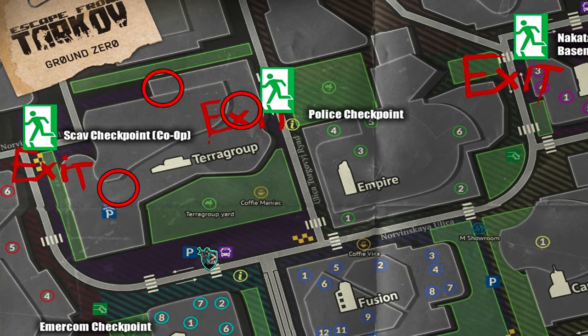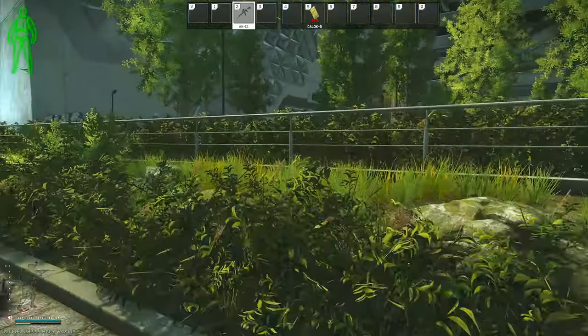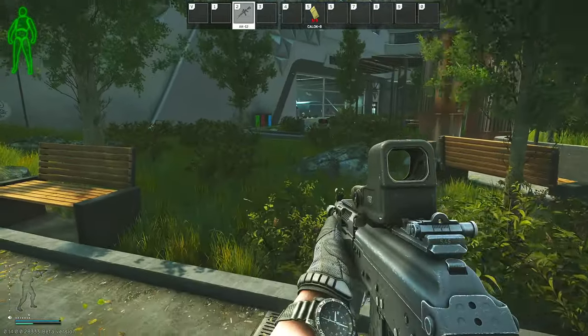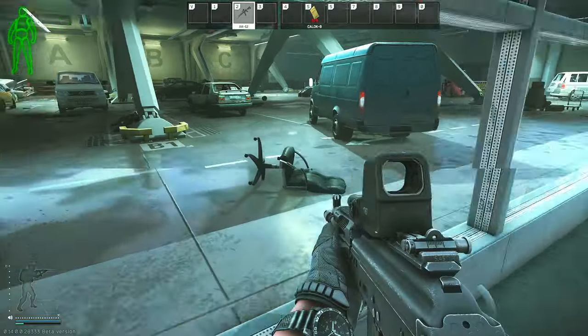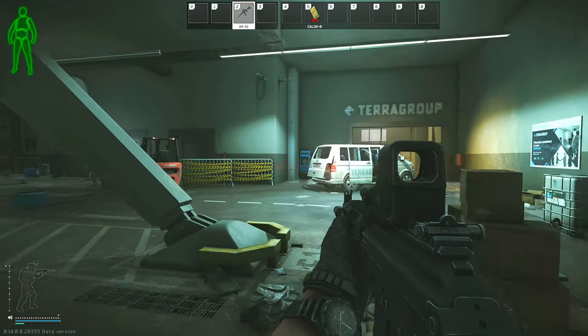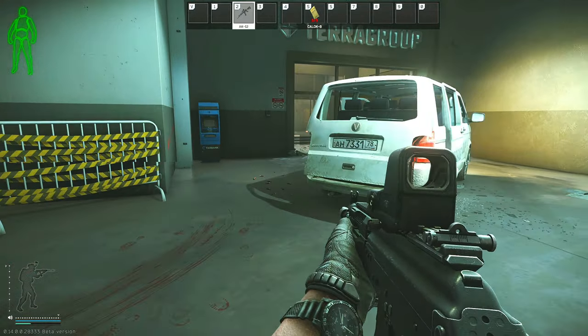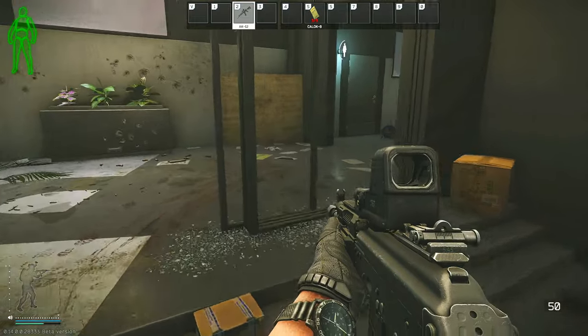Here's a map of Ground Zero. We have to go to the northern part of the map inside the Terra Group complex, and my PMC will be starting just in front of the Terra Group building. For the first part of this task, we want to head into the parking lot on the left side of the Terra Group complex. Vaulting over obstacles and heading into the garage, as we approach the white van you will get a subtest complete, since all the dead bodies are members of the USEC PMC group.